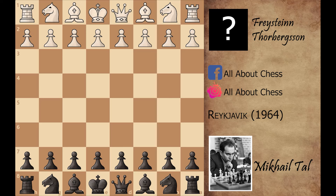Assalamu alaikum. In today's video we are looking at another game of Mikhail Tal, which he played against Fristan Thorberg. In this game, Fristan was playing as white, so he started the game with d4.